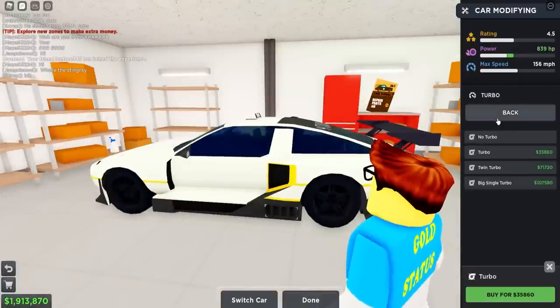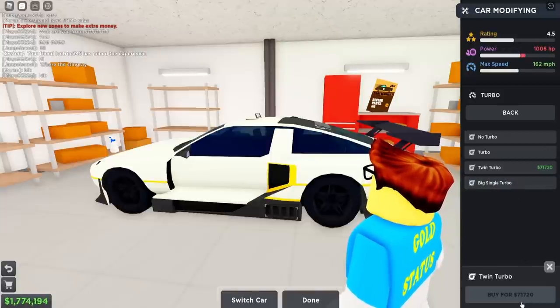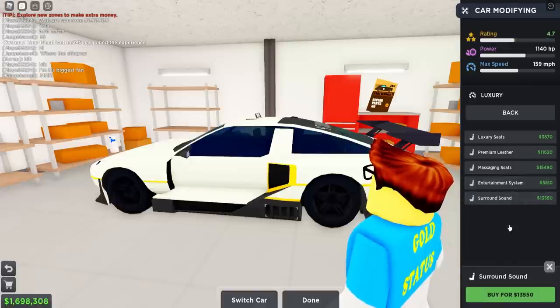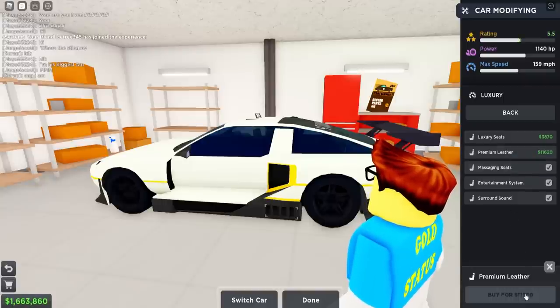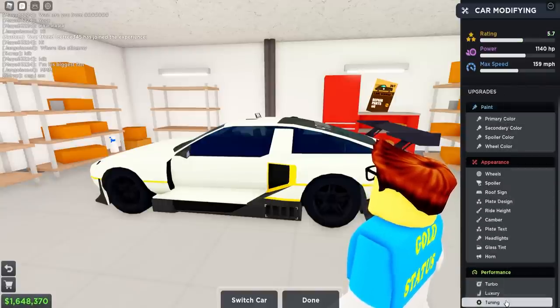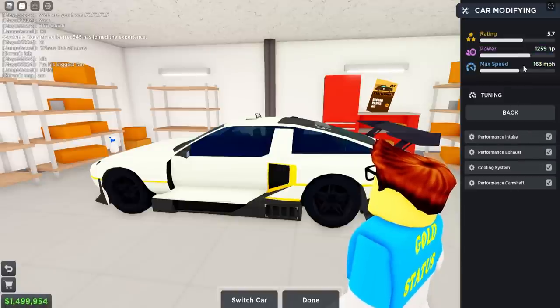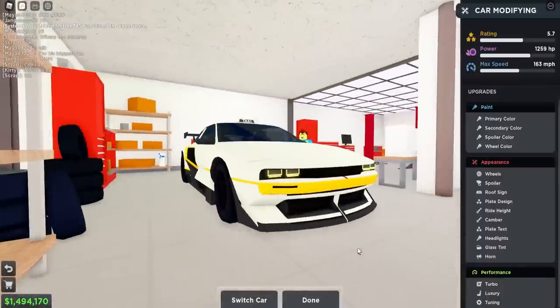Now let's go through the upgrades and stack all of them together. Power is up there, and we gotta get all the luxury upgrades to get our ratings up. We got a 5.7 rating — not the best but I'll take it. This thing has 1247 horsepower with 59 torque — that is a lot. It looks amazing.